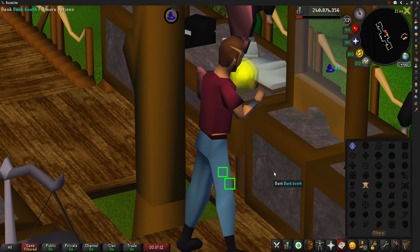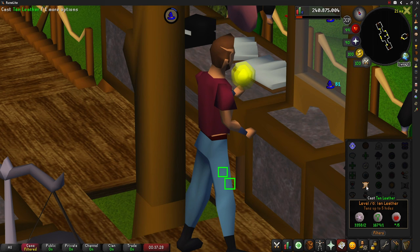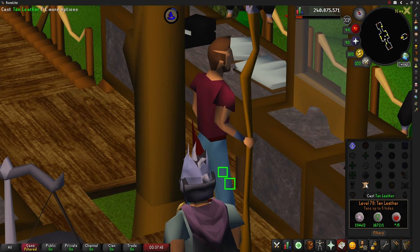But with good timing you can tan up to 8,000 hides per hour, and this will award the player somewhere around the region of 130,000 magic experience. So I've come to the conclusion that this method is a very good way to make money, as you will see in the price check, and this also gives a decent amount of XP while doing it.